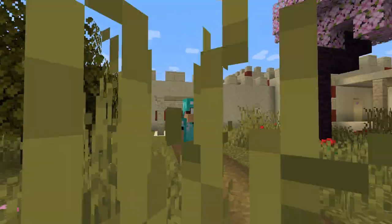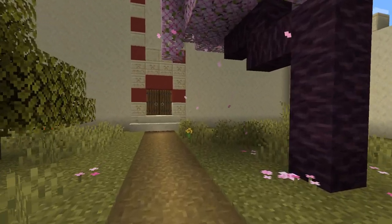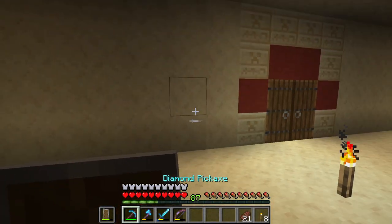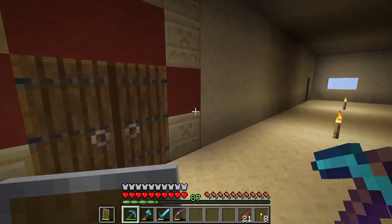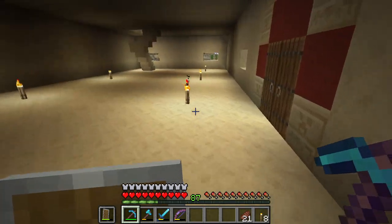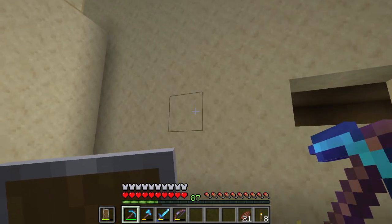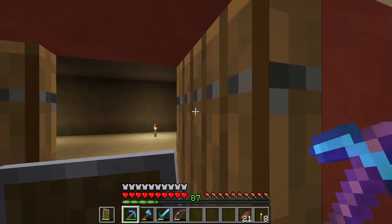Now the last thing we need — I have to figure out where we have some of the windows, I think two blocks from the entrance. Here we have this nice view to the garden from the main room, the throne room. We could add more windows but I'm not sure — I don't want to overdo it.